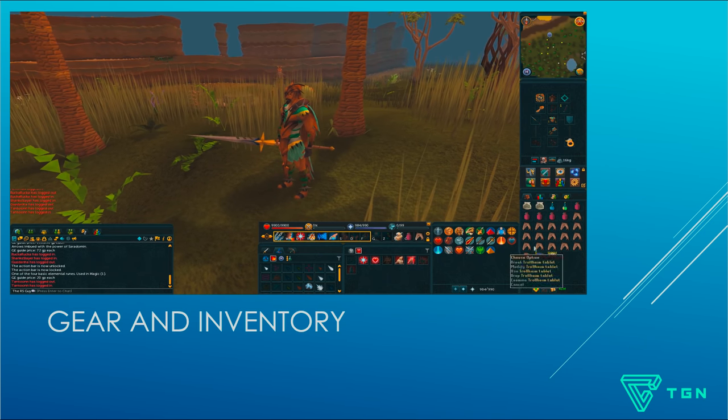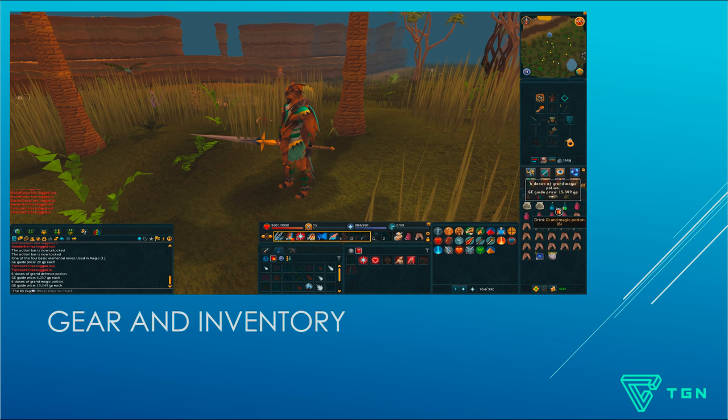I've got Trollheim tablets, but you could also use the Teleport to Trollheim spell, the God Wars dungeon teleport spell, or just run up the mountain if you haven't done the quest requirements. In my inventory I've got a good amount of sharks, a lot of super restore flasks, a grand defence potion and a grand magic potion — these are the best tradeable potions in the game. Obviously if you've got extremes or overloads, bring those, but I'm assuming as a low-level guide that you don't have those.